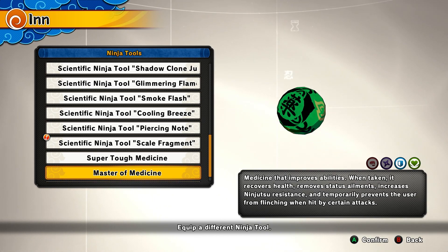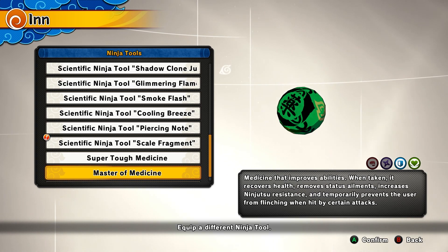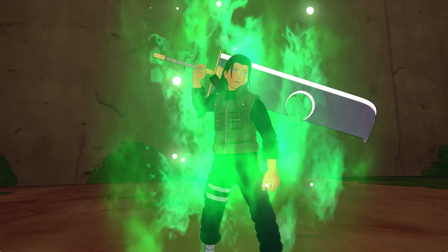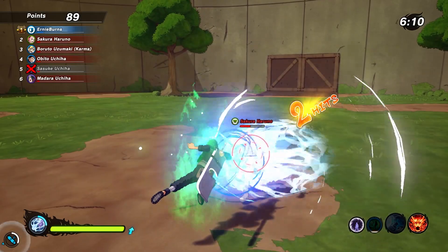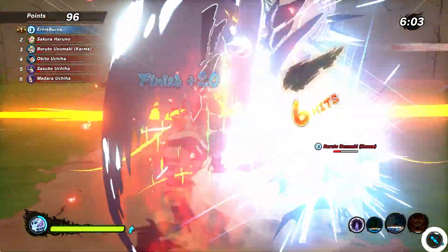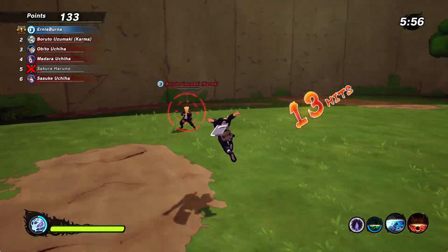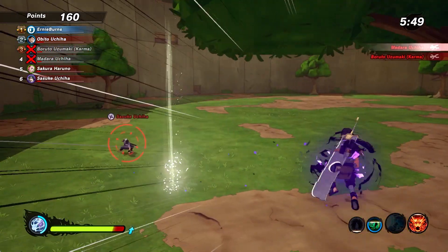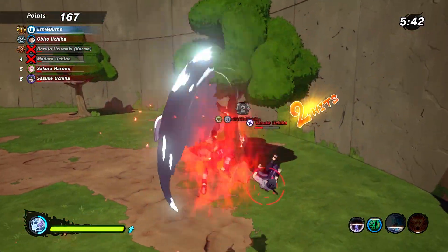Finally, the last ninja tool in the video: the master of medicine. When you pop it you get super armor, it recovers your HP, removes all status effects, and increases your ninja tool resistance. The key difference from super tough medicine is that master of medicine does not give a defense boost or reduce cooldown times — but it gives super armor and HP recovery. It's very good for defense since there aren't many other healing pills or ninja tools. It also works for healer, though healers may not need it as much.